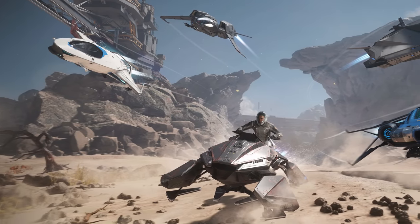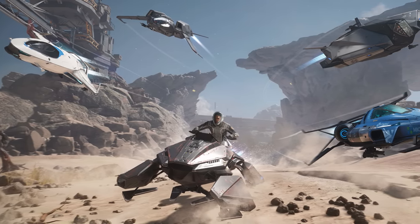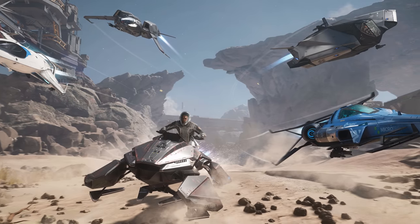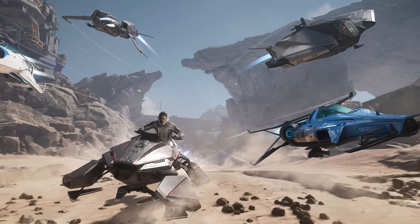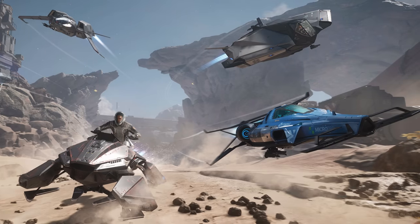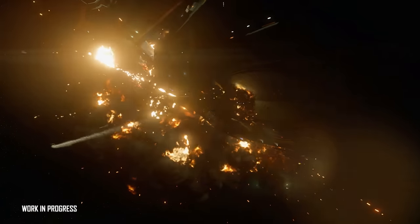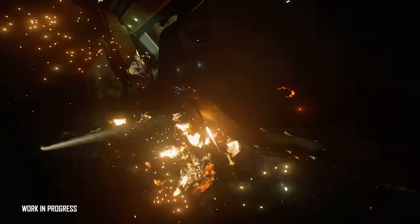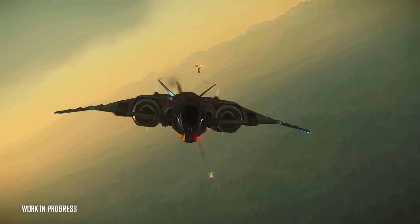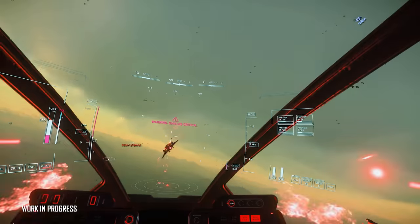The free ships include the Mustang Alpha, a true starter ship; the Nomad, a small multi-purpose freighter; the Razor, a fast advanced racer; the 100i, a luxury starter ship; and the Hover Quad, a small non-combat hover vehicle. I do have a full tutorial taking you through the first steps in Star Citizen — if you'd like to know more about how to play, why to play, and where to play, I'll link that down below.